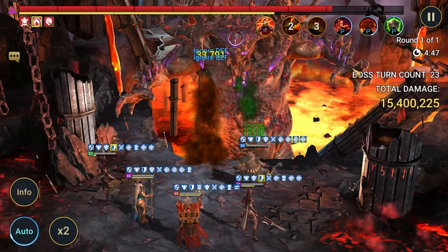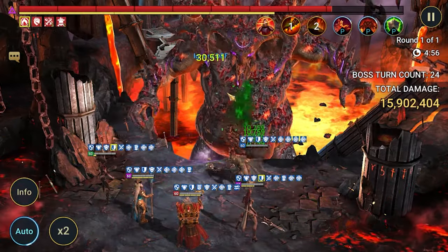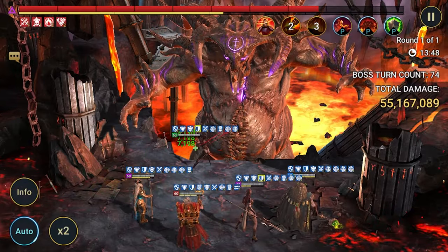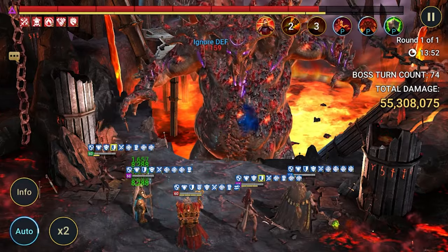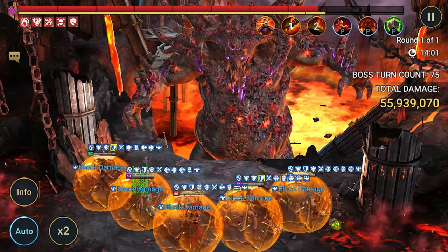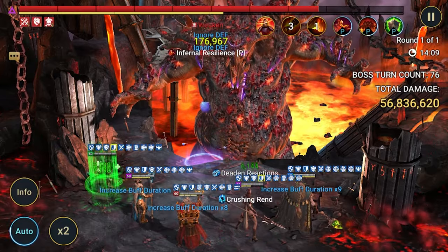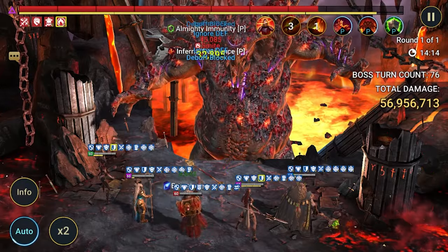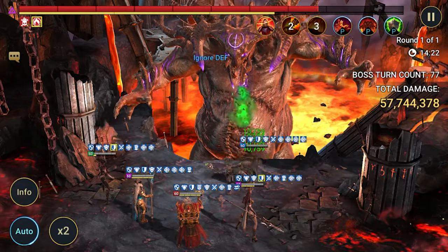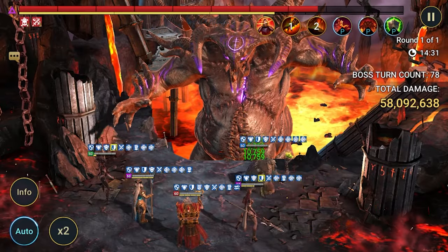At turn count 74 we already have over 55 million damage and the run still looks good — shields are still big. After turn 50 the clan boss ignores block damage and unkillable, so Dimeta's block damage is no longer helping. But the shields are already so large that we're safe regardless.